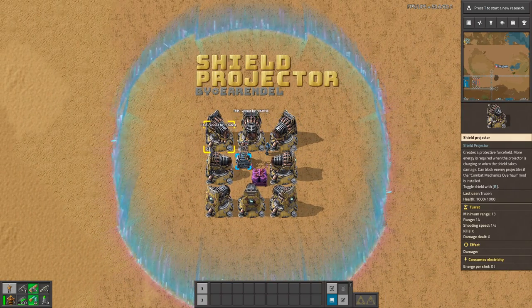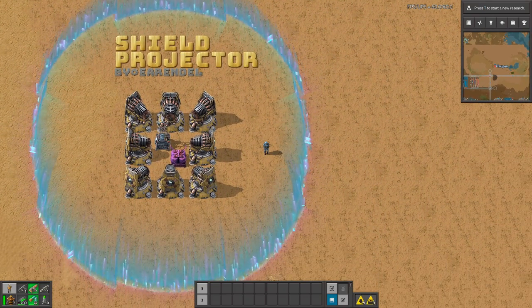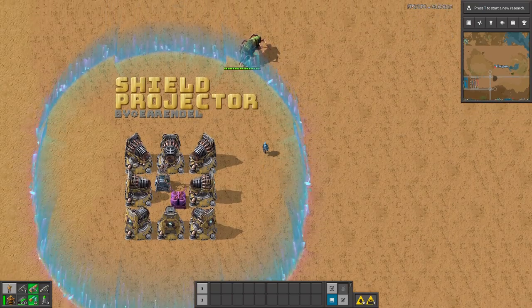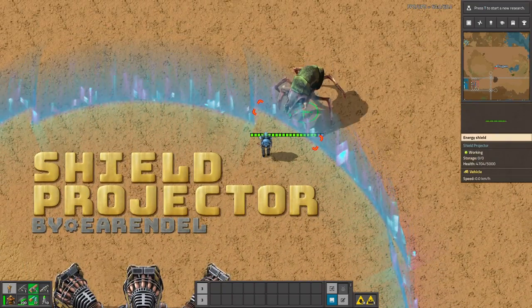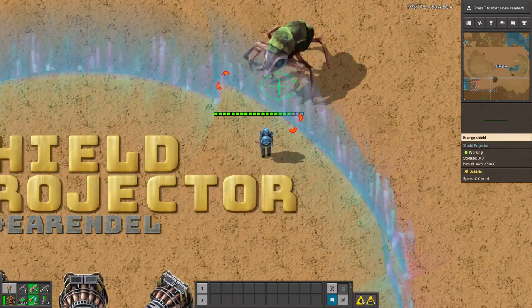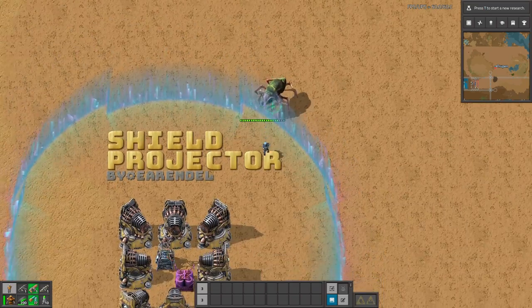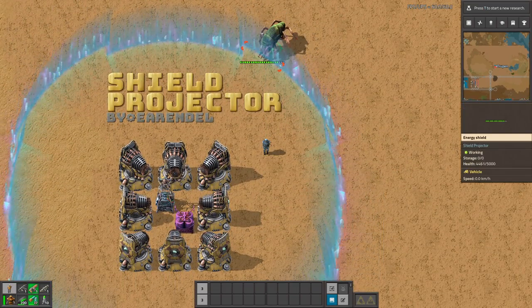Let's turn on those new shield projectors with the R button, and now we are in a circle. Let's spawn some enemies. There is our biter, and like you can see he's attacking the wall, but the wall is being constantly regenerated thanks to this projector using electric power. So it's a good solution because otherwise you would need to use robots and construction packs, which is very annoying.